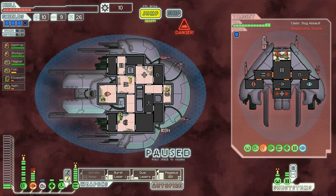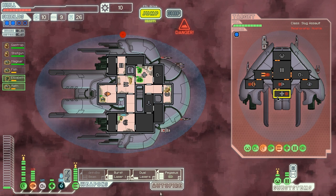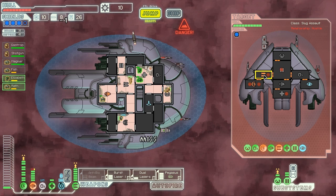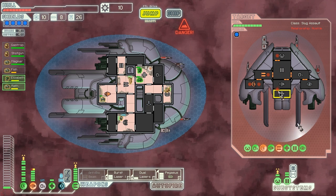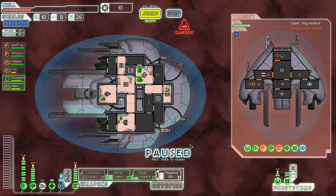These guys are starting to die — let's jump them back. Their shields are dying so let's hit those weapons. There we go, kind of reducing that. Hit the weapons again with the Pegasus missiles — boom, all right, good. Completely reduced that.